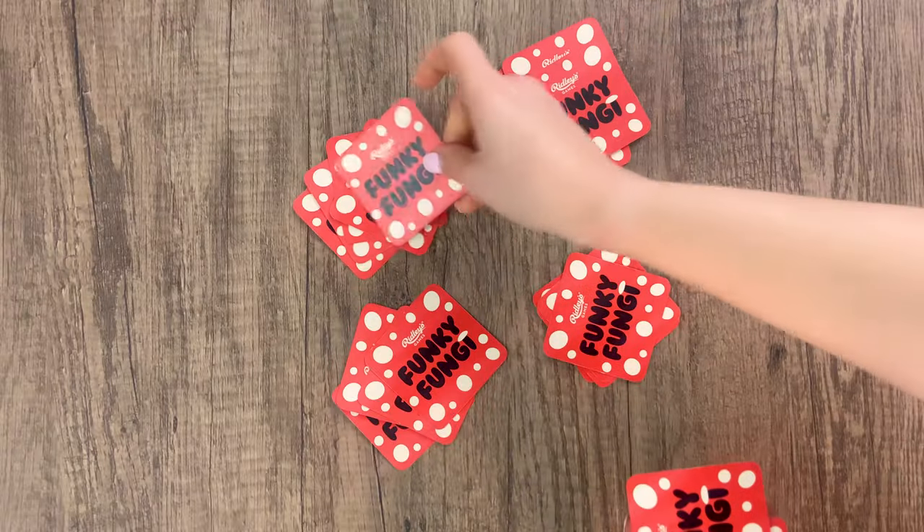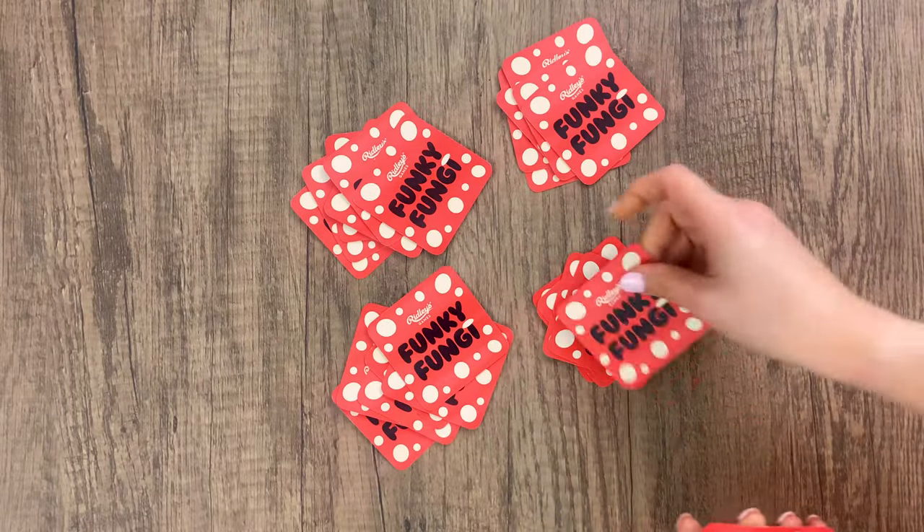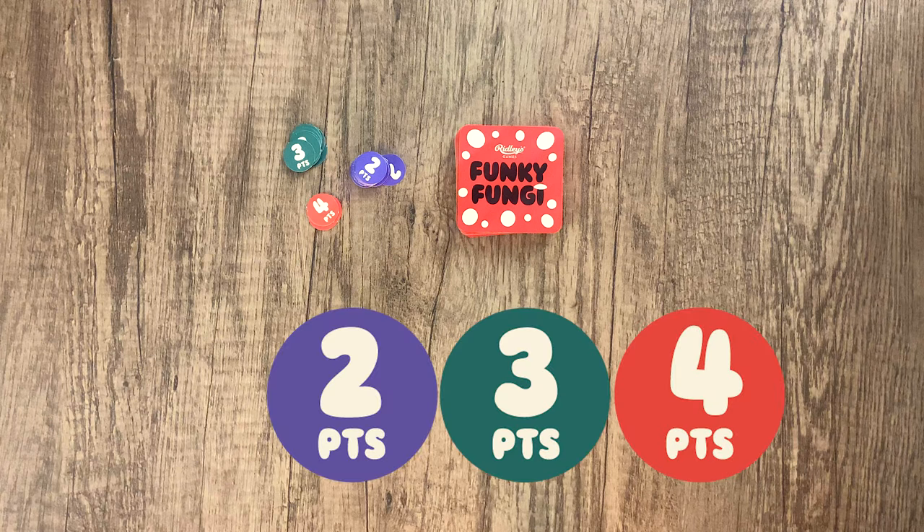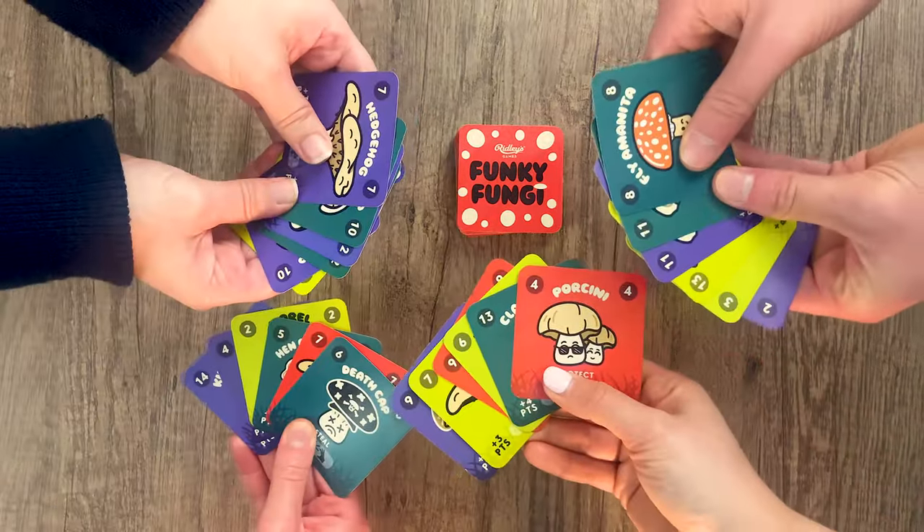Shuffle the cards and deal 6 to each player. Do not reveal your cards to the other players. Place the remaining cards in a stack face down where everyone can reach. Place the foraging point tokens next to the stack. The player that last ate a mushroom goes first.